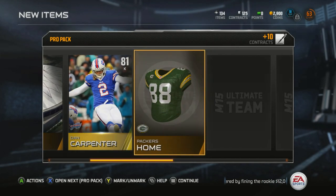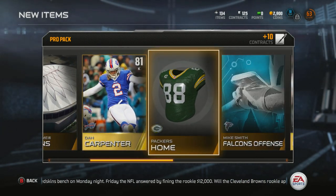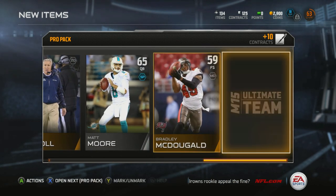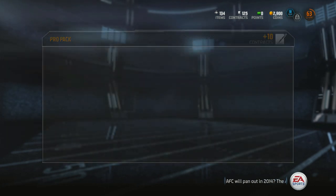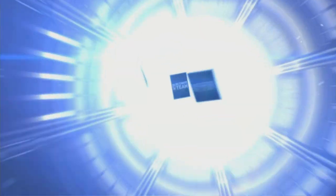Two gold cards — excellent, fantastic! A left end too, I need more defensive players. I thought you could only get one gold card in each pack but I guess a kicker — they didn't want to count that guy. He's only a kicker, however a very important position.